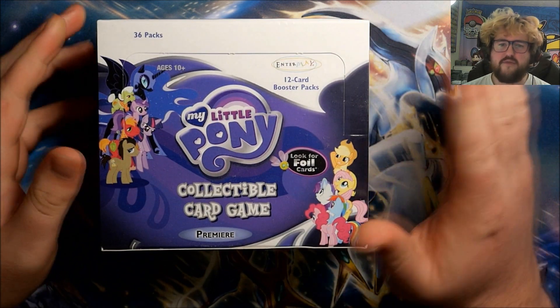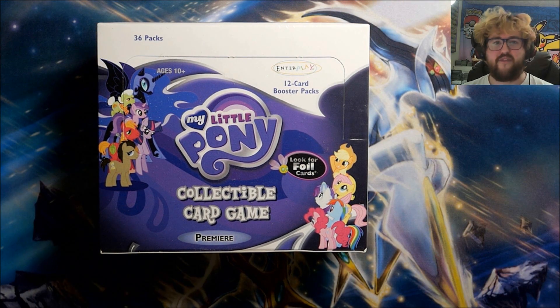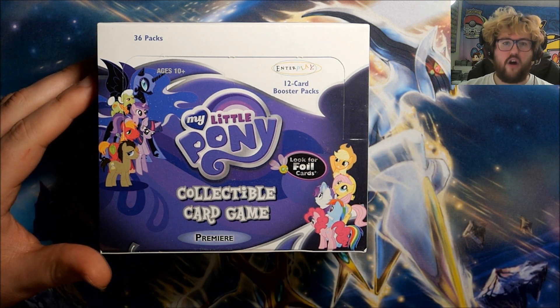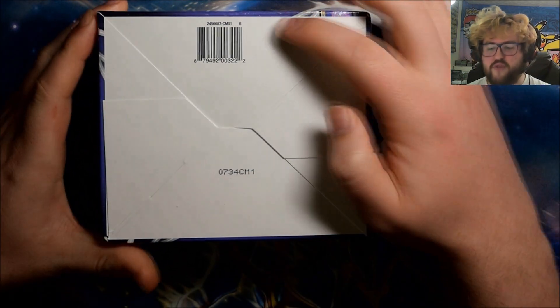The reason I'm opening a premiere box now is my premiere binder is really screwed up. The first time I was opening premiere a couple years ago, I didn't realize there were multiple print runs of this set. The set had an alpha print run with an alpha symbol on every card, and a beta print run which doesn't feature the symbol. There were also theme decks with some slight variance. Some of the packs I opened from collection boxes were alpha packs, so my binder has mostly beta cards with a few alphas and theme deck cards thrown in at random. I'm going to open this box and just start fresh so I know everything's on the right print run.